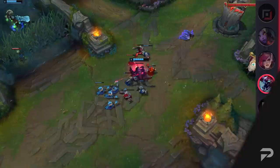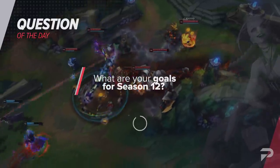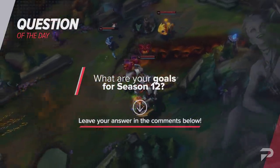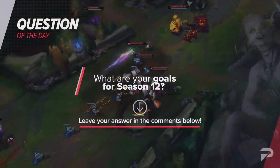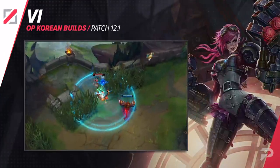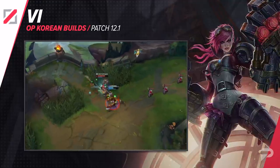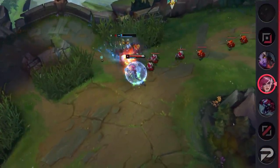Let me ask you our question of the day: what are your goals for Season 12? When a new champion is released, I'm hoping to pick them up and try to become one of the best at them. Let me know your answers in the comments. Next is a new build for Vi. While Vi has been finding plenty of success with bruiser builds, players that want a riskier but more explosive playstyle can try this assassin build out in the mid lane.